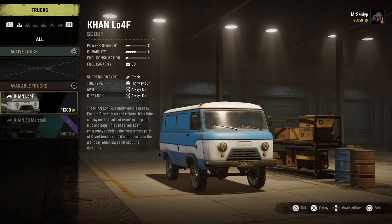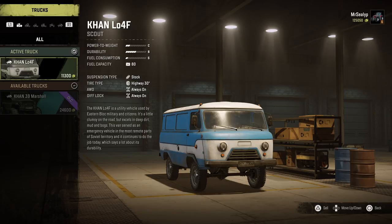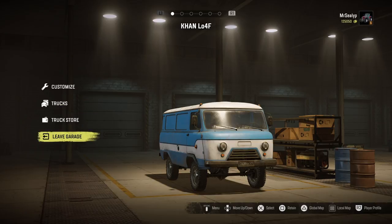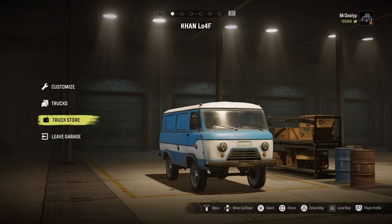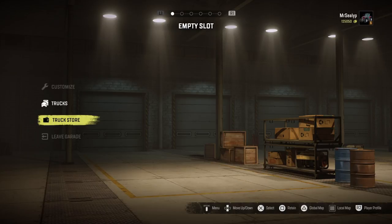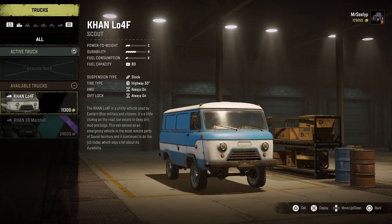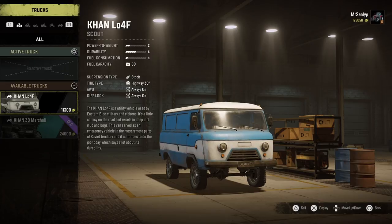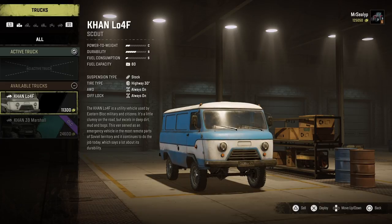Now what I can do — deploying it will put it into the map, but at the moment it's in storage. So if I press deploy and then press circle, that is now deployed here in Russia. I could leave the garage with that vehicle and drive around the Russian map, no problem. But what I want to do is actually take it back to America. So I'm going to press retain — there's a button down the bottom right that says retain. Retain that vehicle, puts it into storage, preps it for delivery.